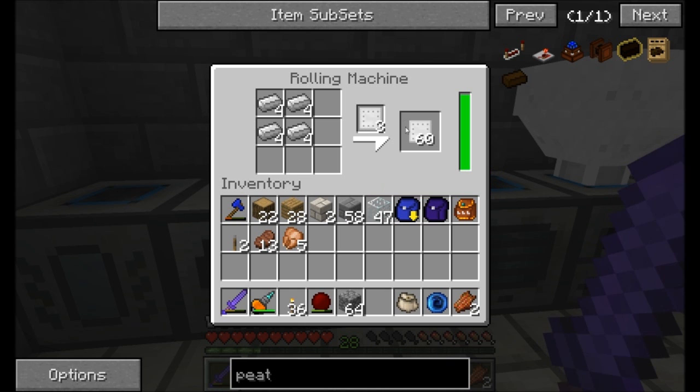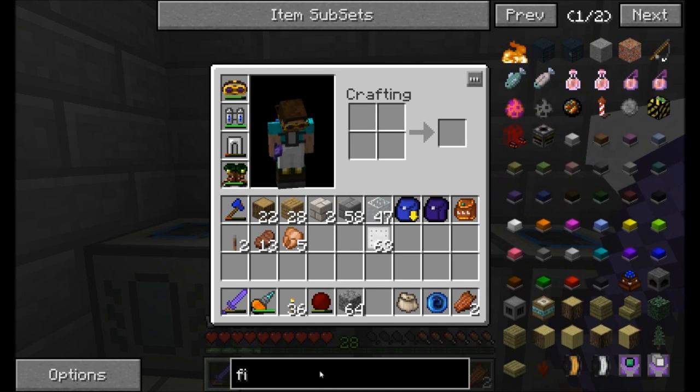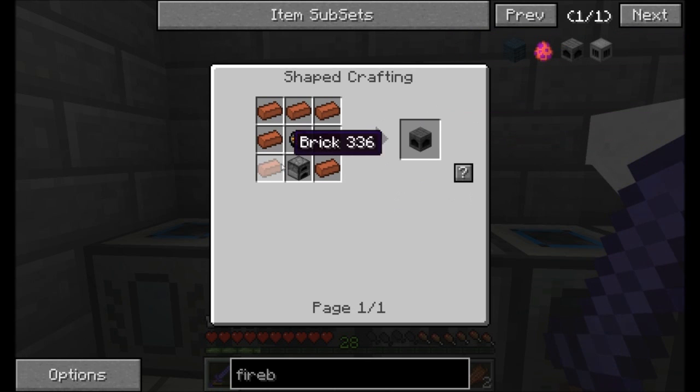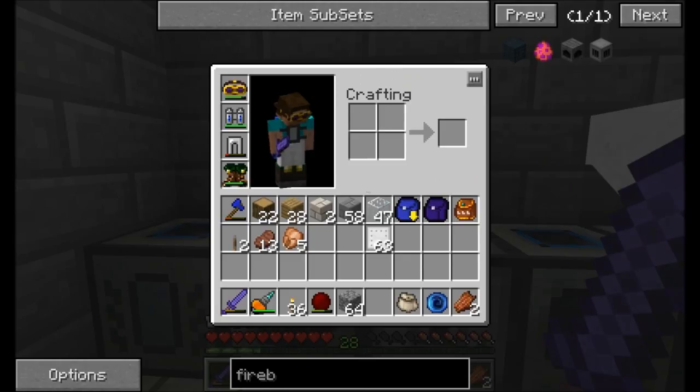I'm making a bunch of iron plates in my rolling machine. I'm going to grab them and then get myself a firebox. We're going to need a solid fuel firebox, which requires a bunch of bricks, a furnace, and a fire charge. A fire charge is blaze powder, gunpowder, and coal. We can put that together — shouldn't be too bad.